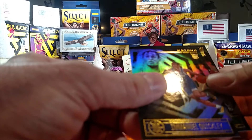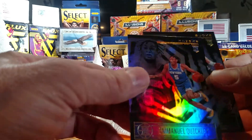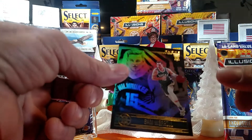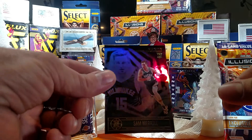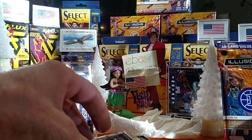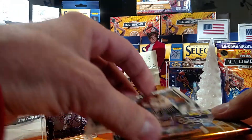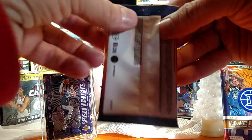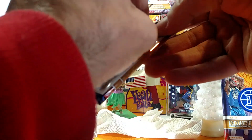Immanuel Quickley, New York Knicks, Rookie. Sam Merrill, Milwaukee Bucks, Rookie. Two packs left — I'm gonna open them just so everybody knows what to possibly expect from a Mega Box.